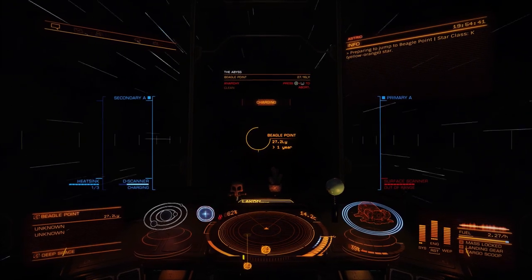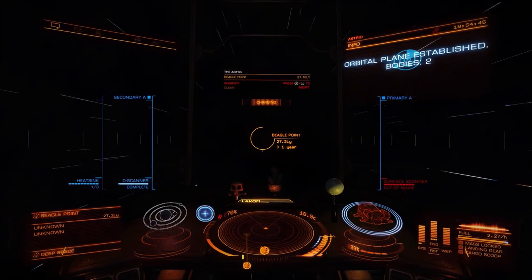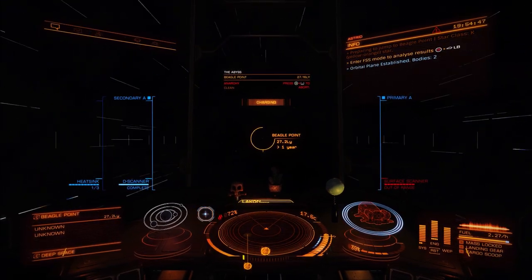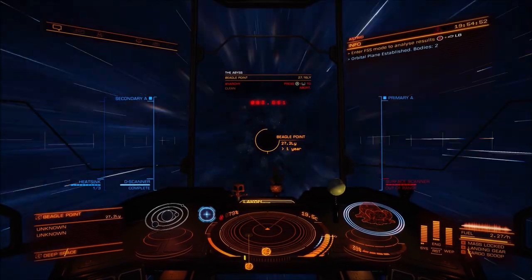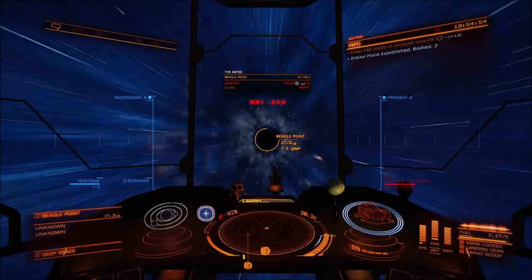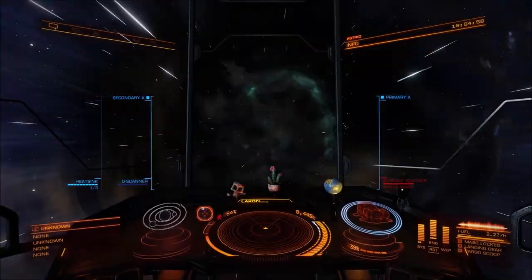You can pretty much see the really cool sort of ripping space as you leave the bubble behind you. Out on the edge you can see that from any edge — it doesn't specifically have to be the furthest edge. In fact, the view from Rackham's Peak is way, way better than the view from Beagle Point.